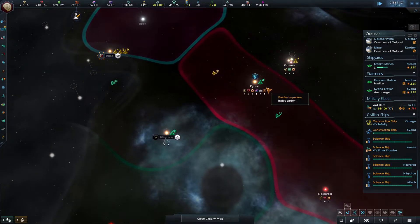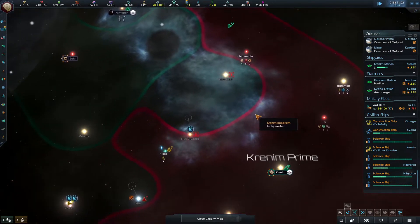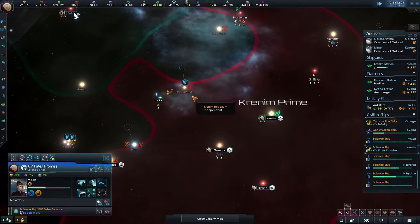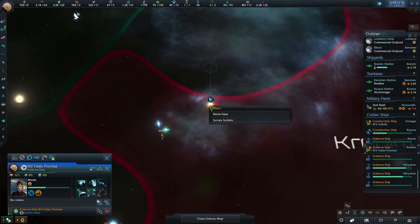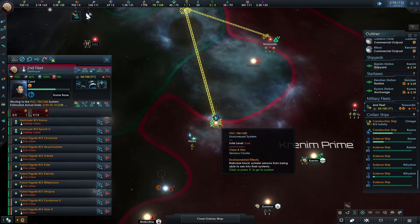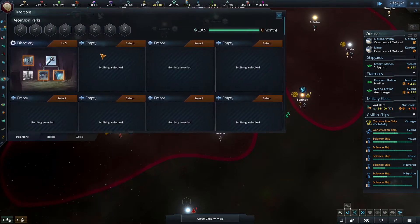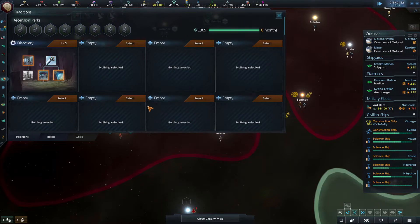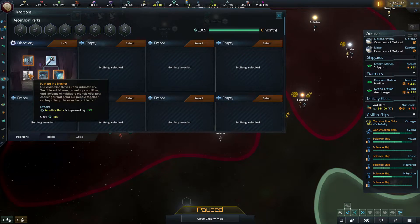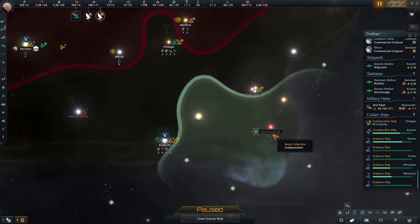How much influence do we need - 70? So we need to meet somebody. Reinforce - might as well. Monthly influence - I don't even look at anything else when I've got that. Do you want to head back to Krenim just in case of the Borg? I don't trust the Borg at all. These ones here - we need to go and grab. Maybe I could get a lot of my science ships down there. Let me think about that.